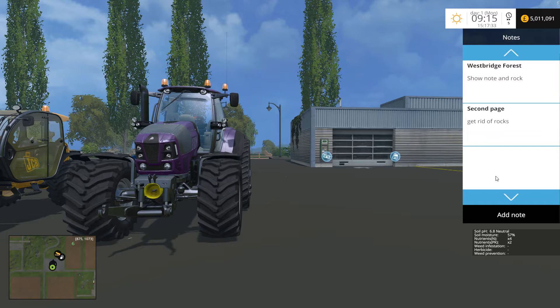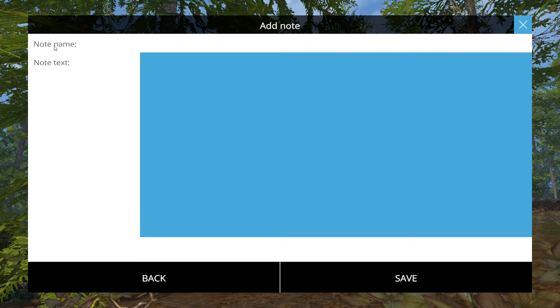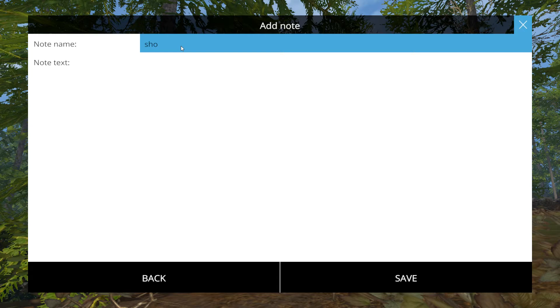To use the note, press R when you're on your feet to bring it up, second R to write in it. Now we add a note - put this in there - and we've got the text in.